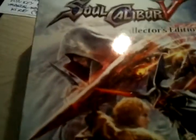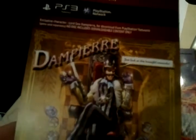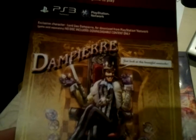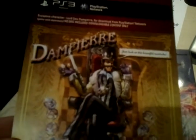First, I got this with it — a pre-order code for extra character Dampierre. Just look at this beautiful mustache. Really happy I got this guy when I pre-ordered it, because it's not known when he's gonna be available on PSN and Xbox Live. I got him for free by pre-ordering. When he becomes available for download, I'm pretty sure you're gonna have to pay like 5 bucks for him — like you had to pay 5 bucks for Yoda and Darth Vader in Soul Calibur 4.